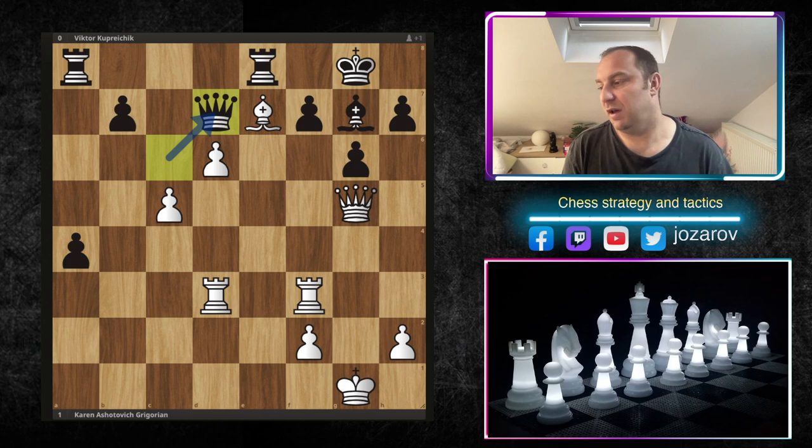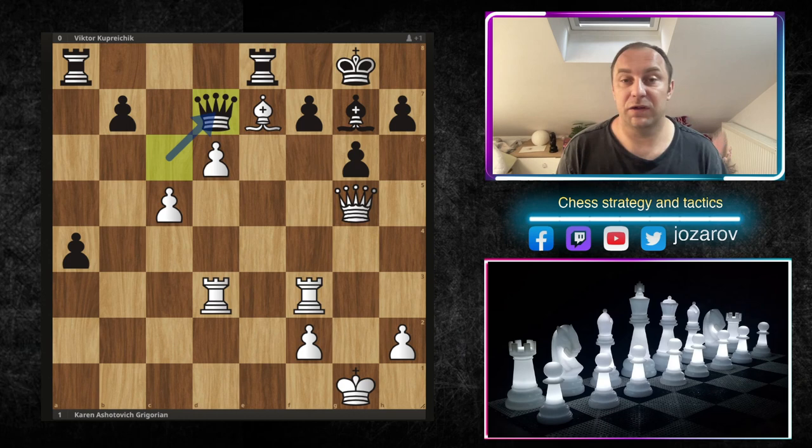Pause the video and try to see the best continuation for white. From this point it's game over for black. Now we have a tactical solution - not a strategic one. The bishop to f3 earlier was a strategic idea; now we have immediately possibilities to create really monstrous damage in black's position.